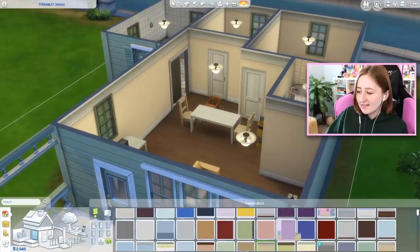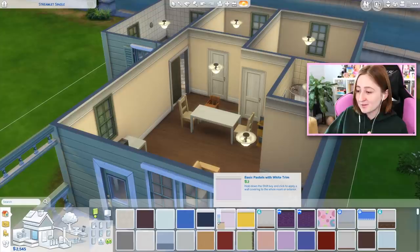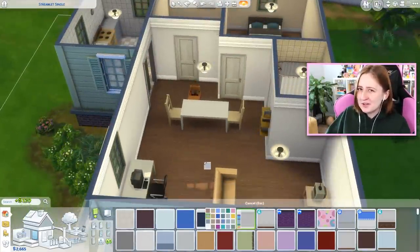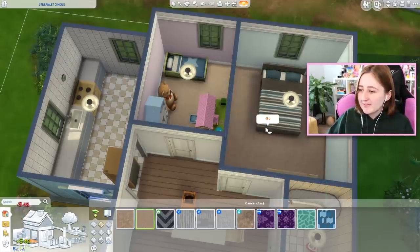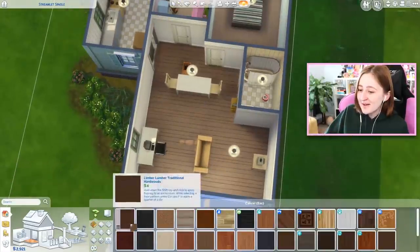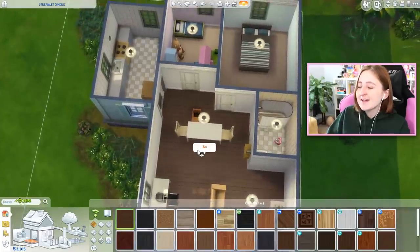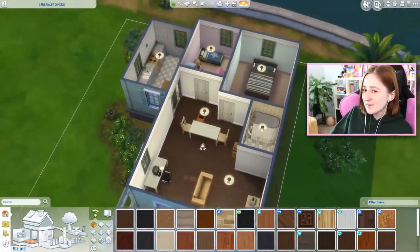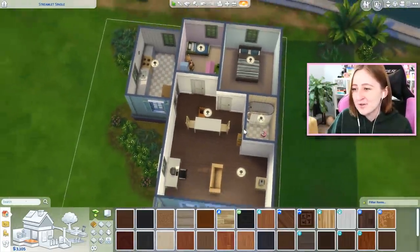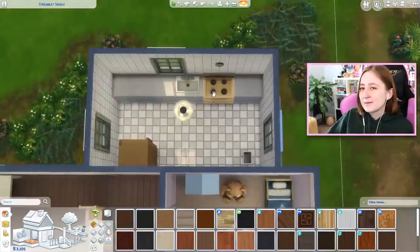Step one: the wall color is ugly and also expensive. We can cheapen the wallpaper to one of these two-simoleon ones and earn some money back, which I think we could use right now. I'm gonna do the same thing with flooring — if we put carpet in the bedrooms we can get some money back off this expensive wood floor, and we could even pick the cheapest wood floor to earn some more back. It's a little bit of a downgrade, but this way we can afford some decorations. You can change the floor later when you have more money.